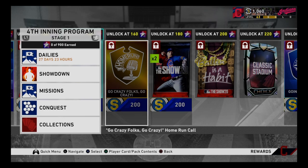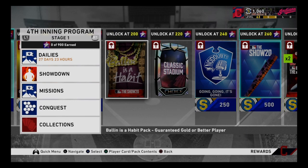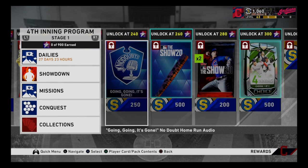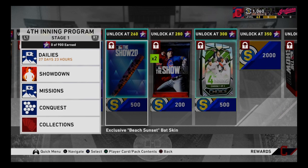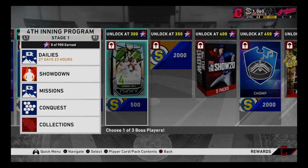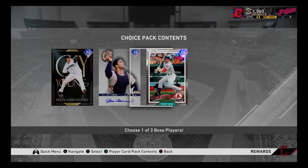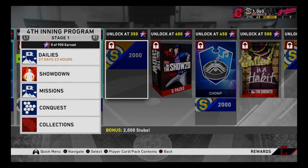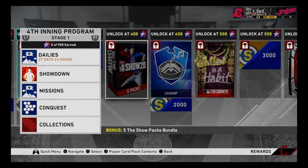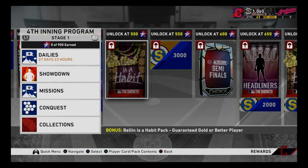At 140-150 you get three diamonds: 87 Ted, 86 Chris Archer, and 86 Line Brawn. At 160 you get the home run call 'Go Crazy Folks Go Crazy.' 180 you get two standard packs. 200 you get a Ball In As A Habit. 220 you get a classic stadium. 240 you get a 'Going Going It's Gone' home run audio call. 260 you get a Beach Sunset. 280 you get two standard packs. 300 is the big boys: 98 Joe Torre, 96 Prime Jacoby Ellsbury, and 96 Felix Hernandez. 350 you get 2,000. 400 you get a five-pack bundle. 450 you get a Chomp stadium sound Ball In As A Habit.